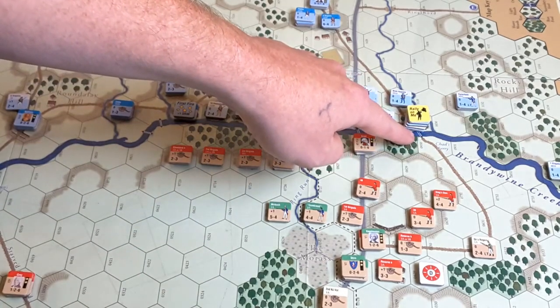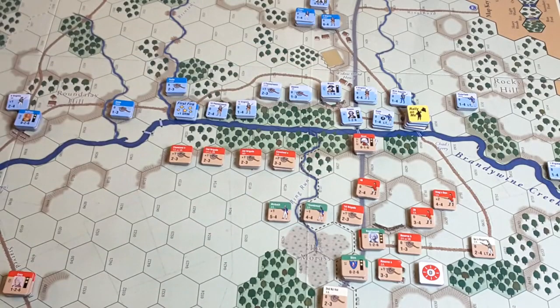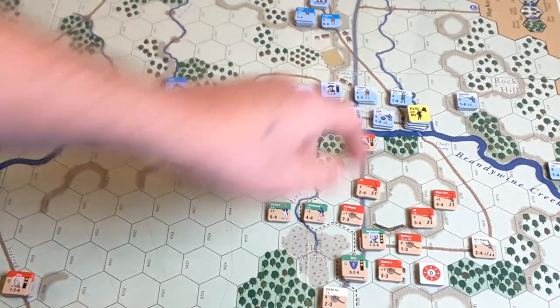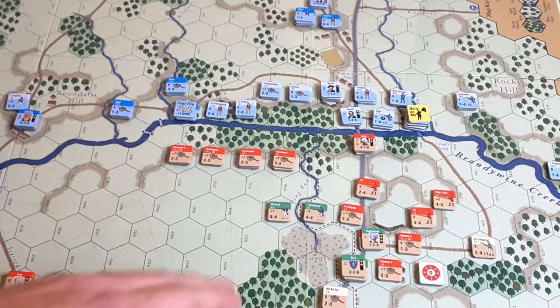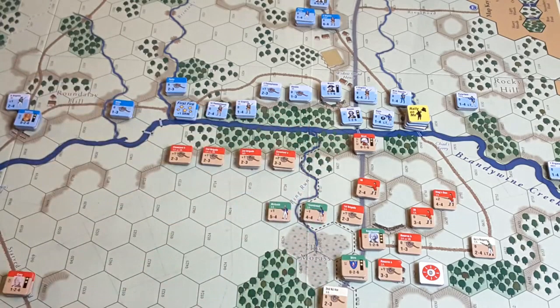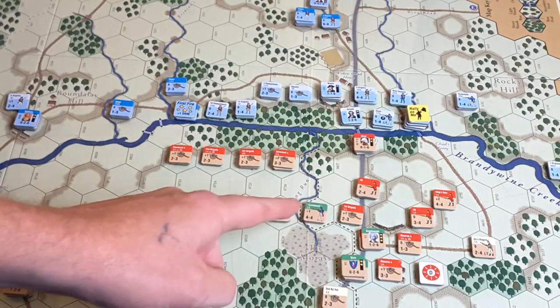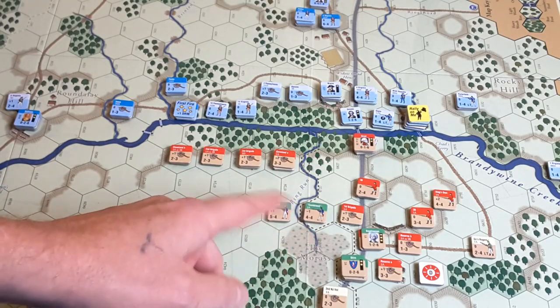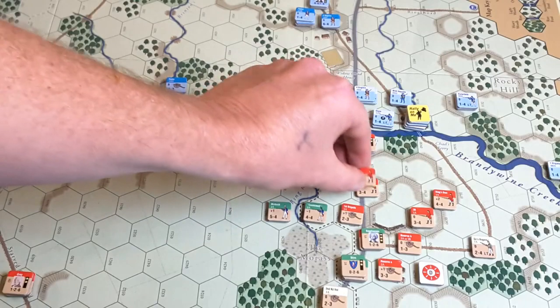Grant has been fighting a prolonged fight with Greene and doing pretty well — he's holding the ford. There's a second primary ford at Chad's Ferry where the bulk of Greene's force withdrew across. This counter marker reminds me there's a combination of disrupted and parade order units in that stack. I'm going to reinforce Grant's position with fresher units.